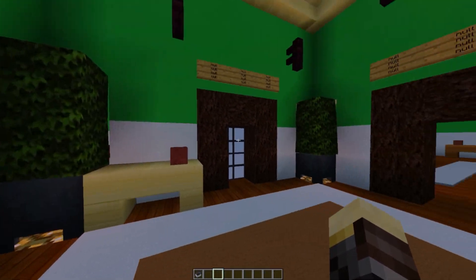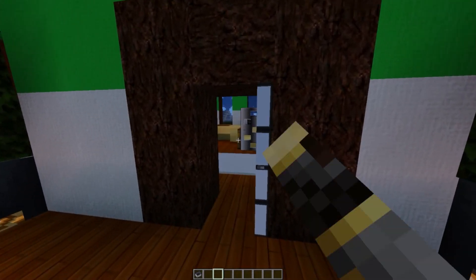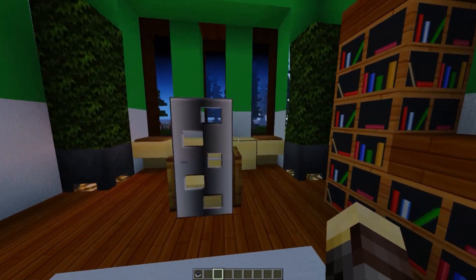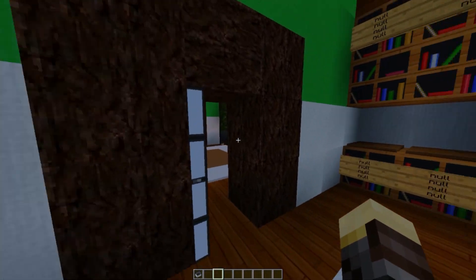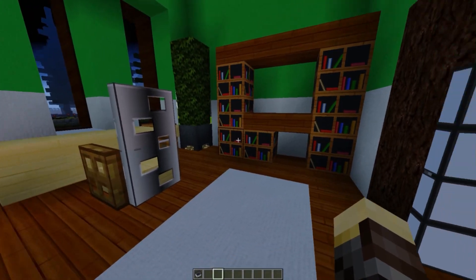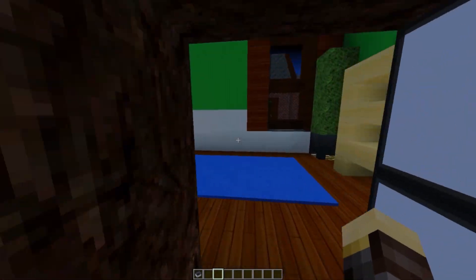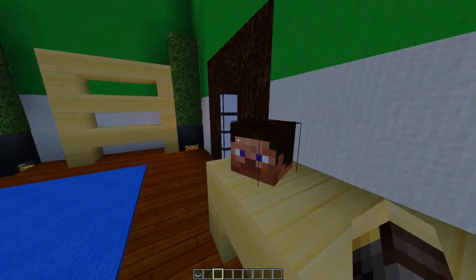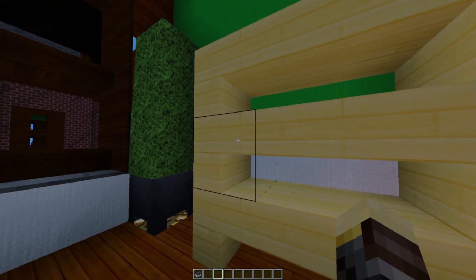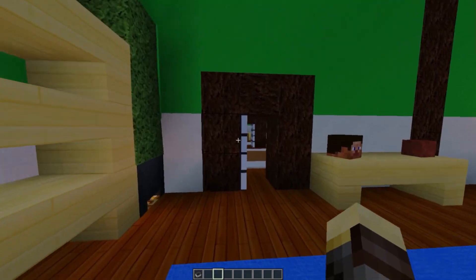Over here we have another hallway intermission which splits into three different rooms. To the right we have an office, which is fairly nice and located at the front of the house. It has some bookcases and decorations surrounding the area. On the opposite side we have a bedroom, and this bedroom has a decapitated human skull, as well as an area to store your items on shelves and a view of the backyard.